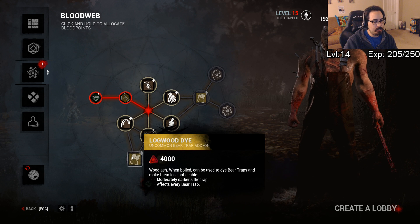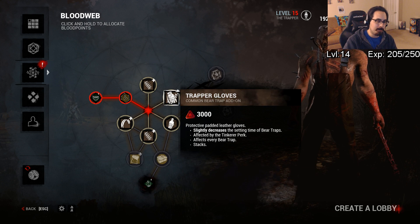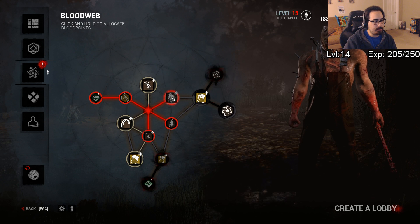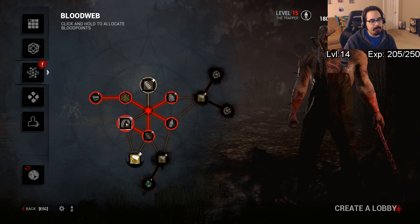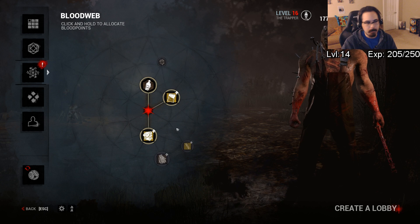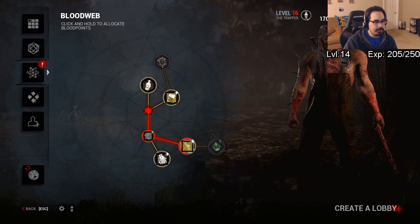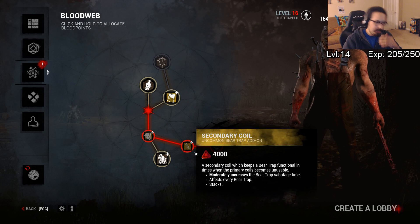The only things I kind of like here are logwood dyes and the trapper gloves. We'll go ahead and start picking up every brown item because I want this to be as cheap as possible, and it's going to eat the dye, which I'm fine with. As much as I do like it, I just want a fast level up and as cheap as possible. With only a single perk here, we'll go straight for it immediately, and the entity will not appear until I think it's the fifth.